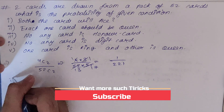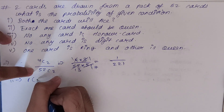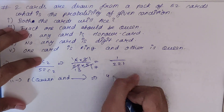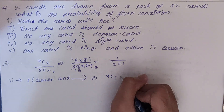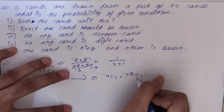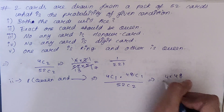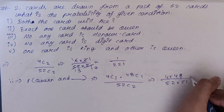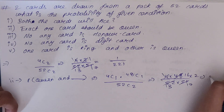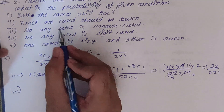Second condition: exactly one card should be king. Probability of one king and one non-king: 4C1 × 48C1 upon 52C2 = 4×48 / (52×51/2) = 192×2/2652 = 384/2652 = 32/221.